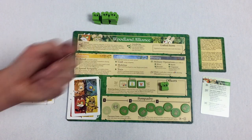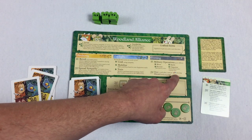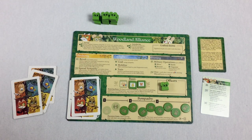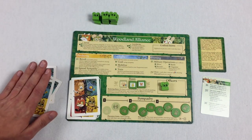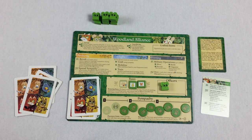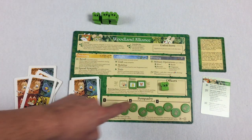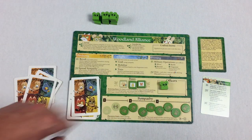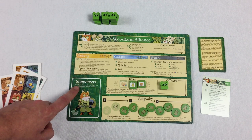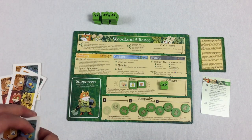The last thing you do on your turn is draw one card from the draw pile, plus one more card for every base icon showing on your board. So the more bases you have, the more cards you draw. Cards always go into your hand, but you'll need to discard down to five. That's the basics of the daylight and evening phase — emphasizing sympathy, bases, and officers.